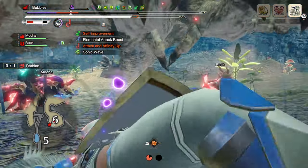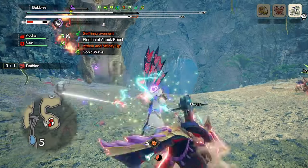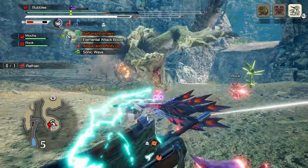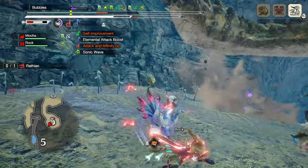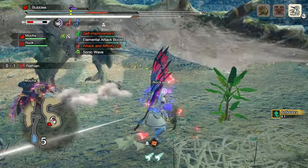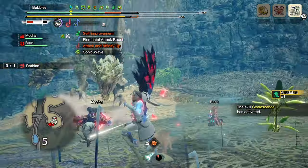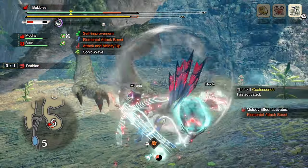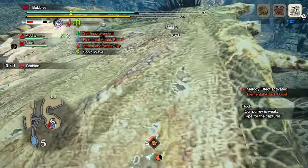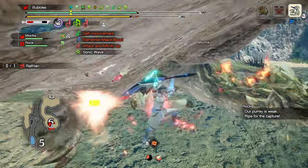The final silk bind addition that the hunting horn got with Sunbreak somewhat solves the combat mobility issue with the Swing Combo switch skill. This lets you move side to side while attacking the monster, allowing you to reposition using the left or right swing attacks in the appropriate directions. For instance, if you're fighting a monster that generally attacks from one side, like an Arzuros tail or Goss Harag sword arm, you should be able to set it up to dodge the attack while at the same time inflicting damage and setting up further follow-up hits.